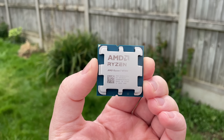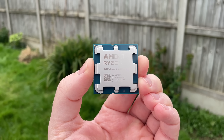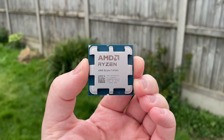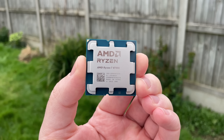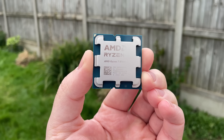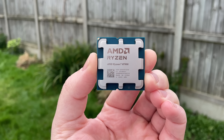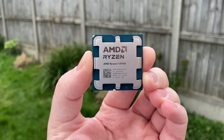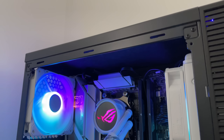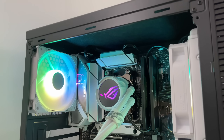Hello everyone and welcome to another video. This is the AMD Ryzen 7 8700G. I've been using it almost exclusively for about a week and I'll upload my review soon. In the meantime I wanted to talk about ray tracing performance, because although RT is definitely best left turned off, the 780M iGPU does support it. The following gameplay footage isn't going to be pretty, but let's get into it and see what we can expect.